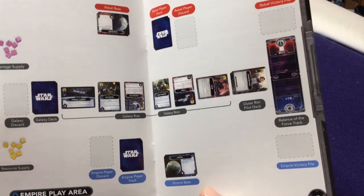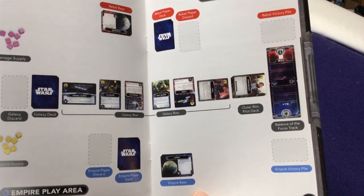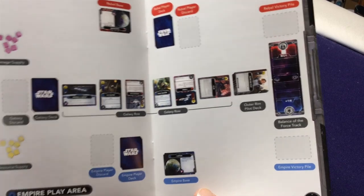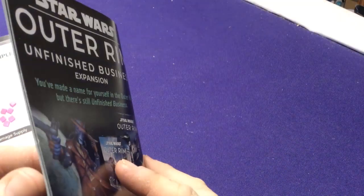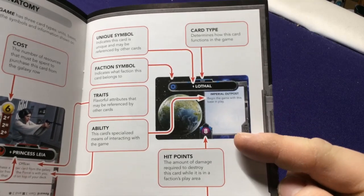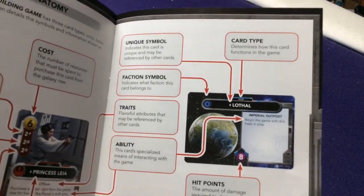As the game progresses, after you lose one base you can decide which base works best, because they have different abilities. So instead of just being a general health meter, it's about what ability works better for you — how you built your deck, maybe countering what your opponent is doing.